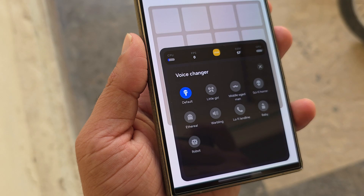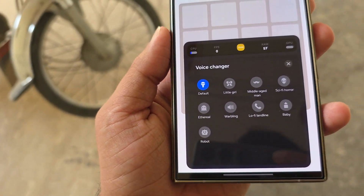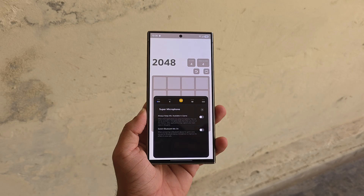Samsung added a voice changer using sound-assistant features. There's also a Super Microphone mode that keeps your mic active, even if another app tries to take over. If you use a Bluetooth mic, you can switch to it instantly.